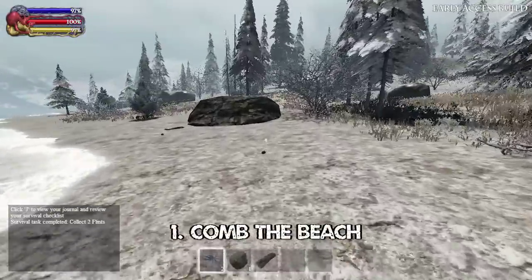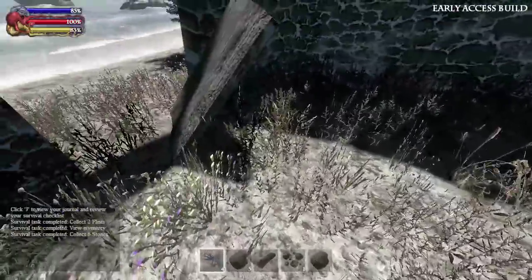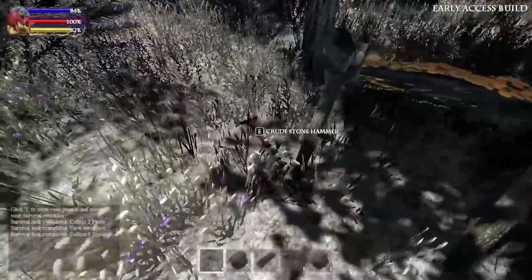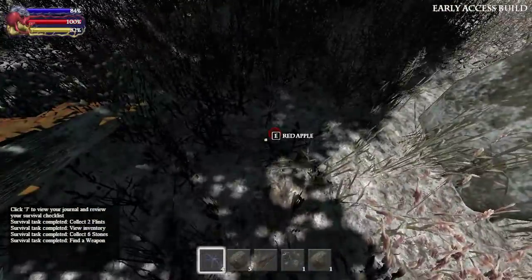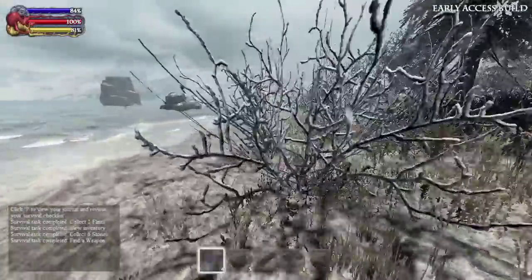Tip 1: Comb your spawn beach and pick up everything you can find, no matter how unpromising. Tip 2: Along the coast, near the spawn points, you'll find a few small structures where you may find food, tools and flint — make the most of these. Around the map, such items tend to only spawn near evidence of humanity, such as old ruins, stone huts and burnt out campfires.